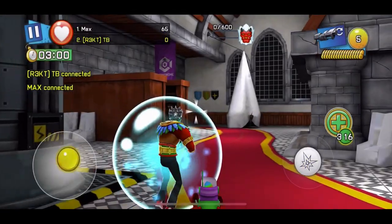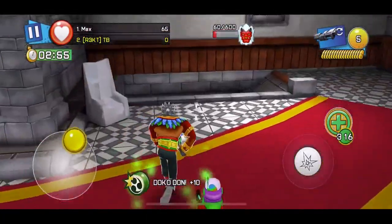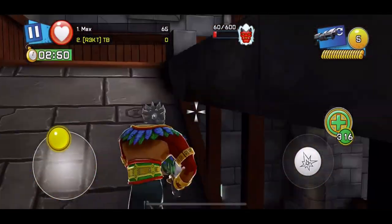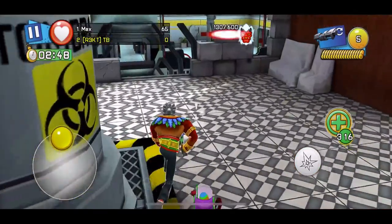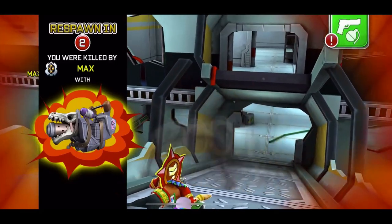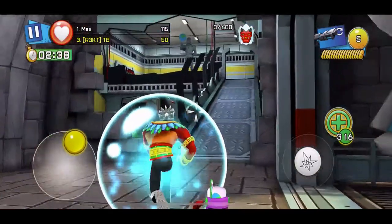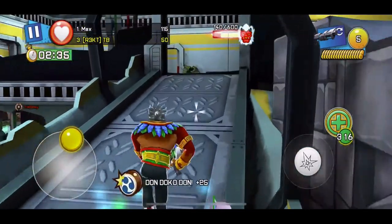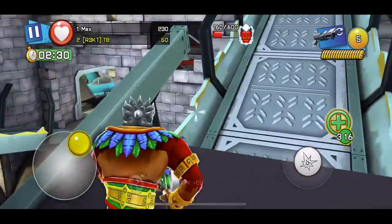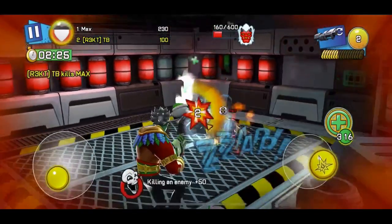Let's go ahead into multiplayer. I just joined a lobby in Auto Jump — there are three people inside. There's no way we're gonna be killing them if they're camping with the Post Heavy. Let me go and try to kill someone from here. Oh my god, this weapon is so bad.